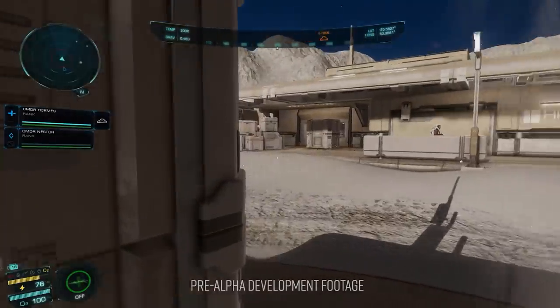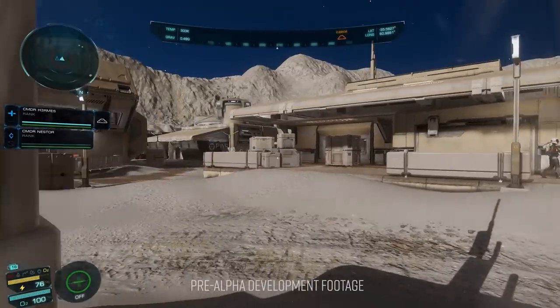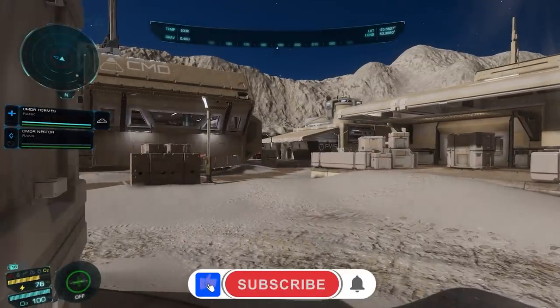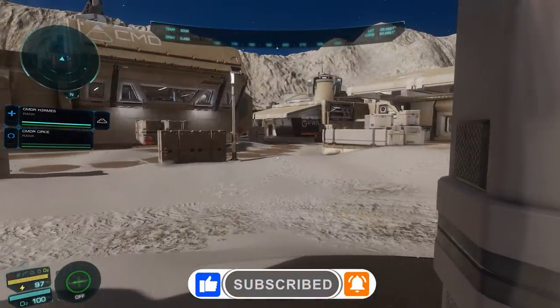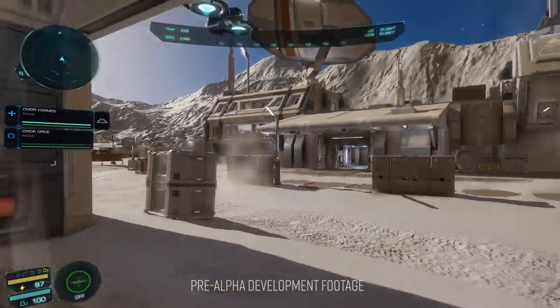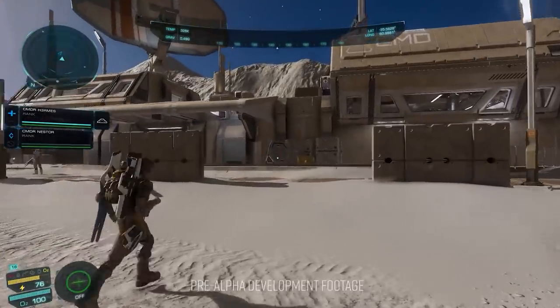There are also 3 types of grenade arriving with the new expansion. One is a traditional explosive grenade to inflict physical damage. Then there's an EMP grenade that primarily damages shields, and a slightly more unusual grenade that deploys a static energy shield around itself when thrown that players can use to shelter inside from incoming fire.